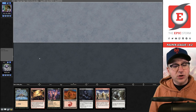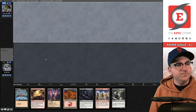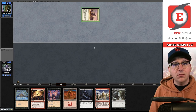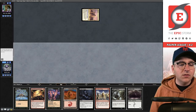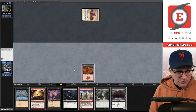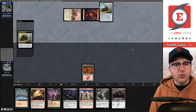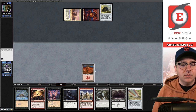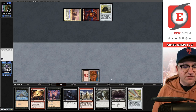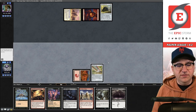Round three — trying to come back and win one. We're going to keep this; we have to draw into a black source but the hand is very powerful. Cliff Gate — they name white, so they're probably Boros. Draw — at this point we just need to draw a black source. They play a Pick Your Wellspring. Draw for turn — there's the black source next turn.